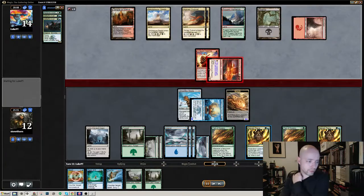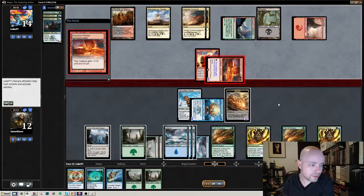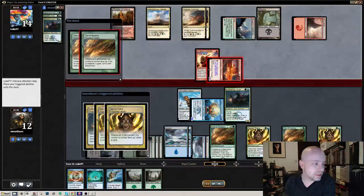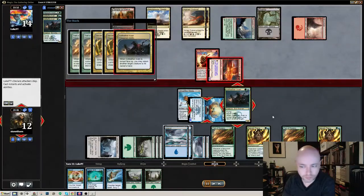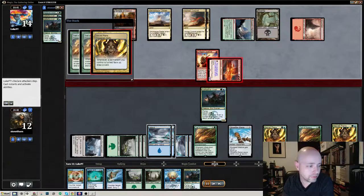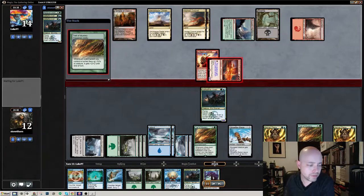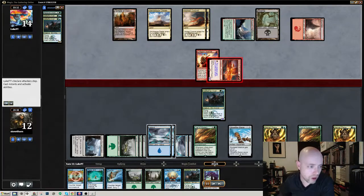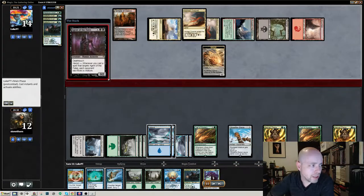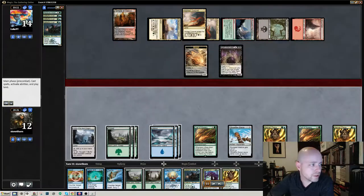He had the uncounterable guy in there. So he's trying to get me to use the Reality Shift over and over again. Here are all these triggers going off. I chose to put the Dragon's Eye Savant back in my hand just because of the card draw that I get from it. And then block.